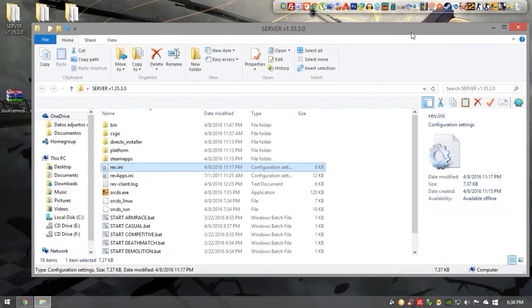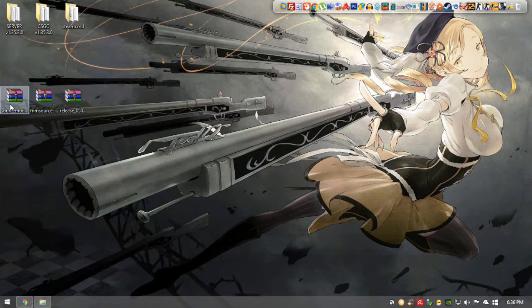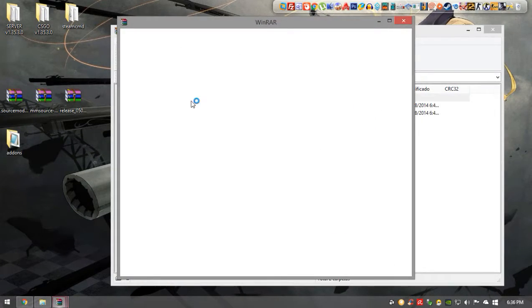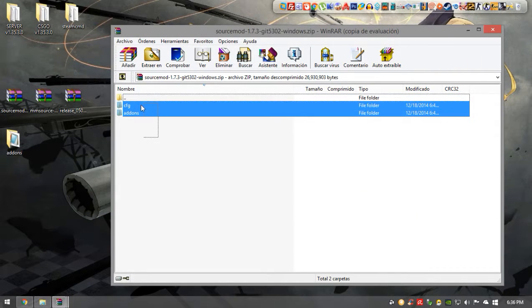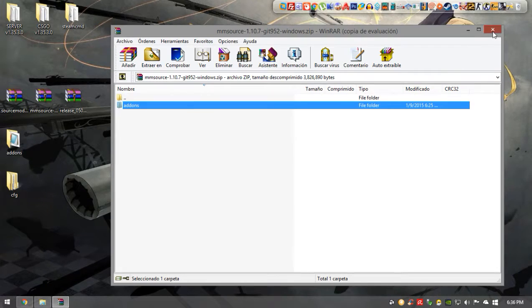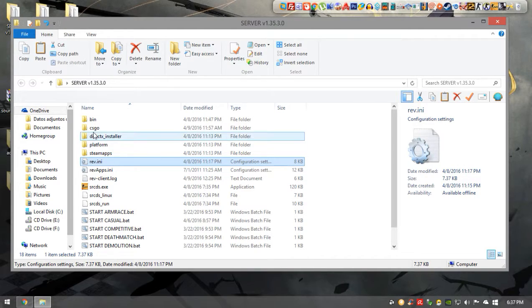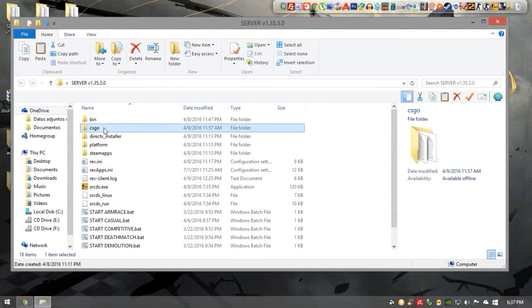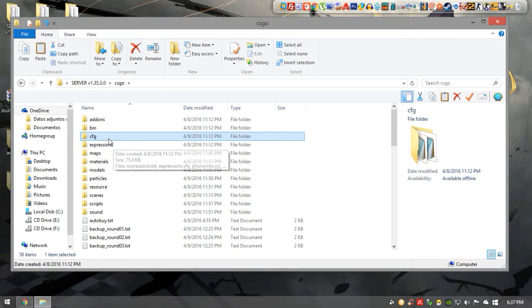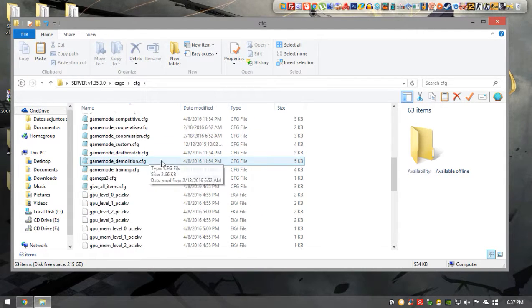The server itself is now going to be functional. Next, go to your SourceMod and Metamod downloads and extract those two in the same location. You'll end up with two folders — cut those two folders and paste them inside the server folder, inside the csgo folder. You'll have addons and config folders created.